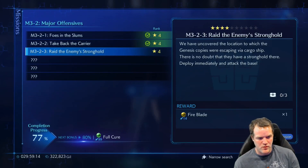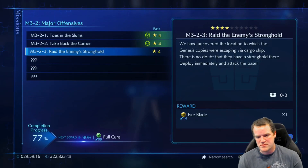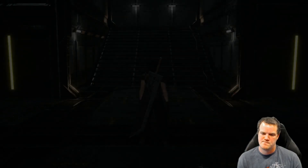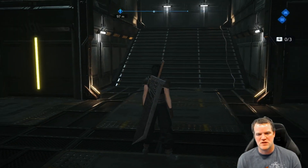Three, two, three. Raid the enemy's stronghold and you get a fire blade. Begin mission.